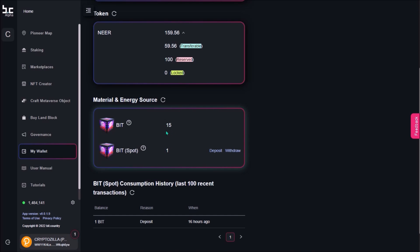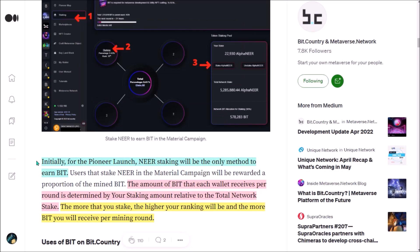After claiming your BID reward from staking, you will see your BID here. You will need to deposit your on-chain BID balance to your BID spot wallet. Your BID spot account will be used to cover the costs for crafting NFTs and also to submit transactions inside the metaverse with no transaction fees. At this moment, NIR staking is the only method to earn BID. The more NIR you stake in the material campaign, the higher your stake ranking and the more BID reward you will receive per each mining round.